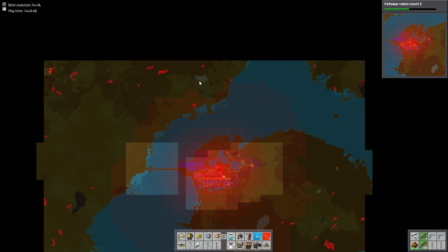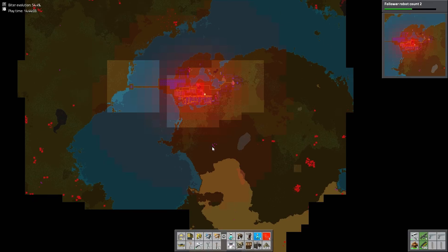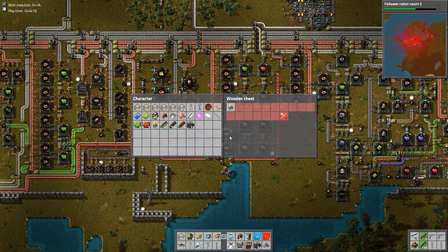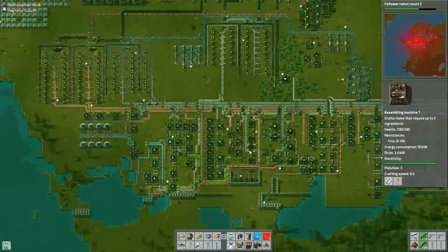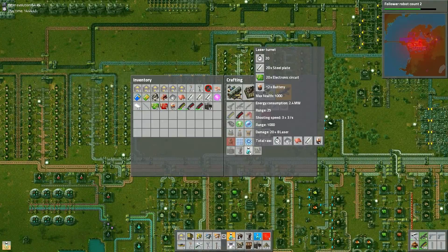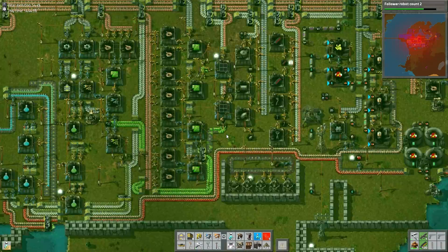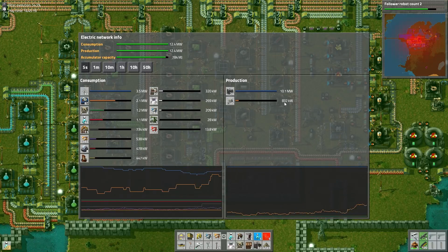We just did the turrets, and that's a big crowd gathering up north. It's not a big base — it's just a big crowd of dudes. There's night again. It's too bad there's not an always-day mod for this. I may have to see if I can find one, or a 30-second-of-night mod or something like that.